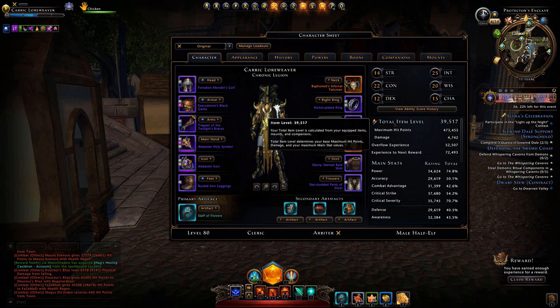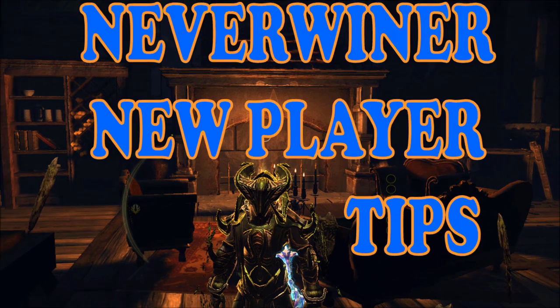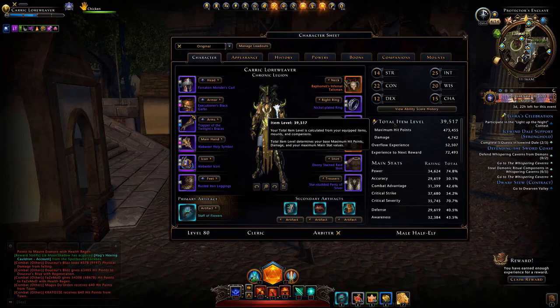Your total item level is based upon all the enchantments and equipment, including companions and mounts that you have equipped. The higher your total item level, the higher your maximum hit points will be, and the higher your base damage and healing will be. I also have another video called 'Neverwinter's 12 Tips for New Players in 2021' that goes into more general detail about different aspects of Neverwinter — if you're new, you should definitely watch that too.